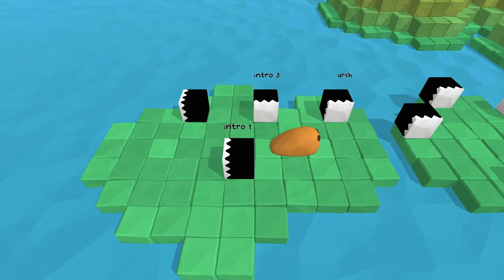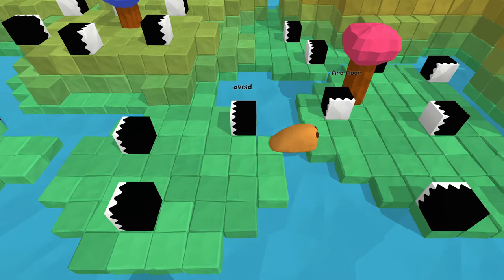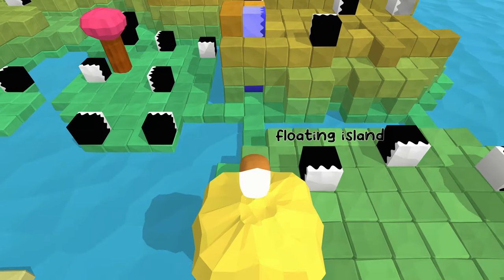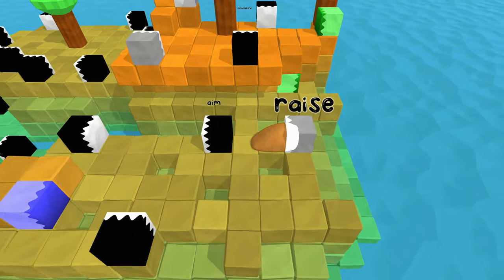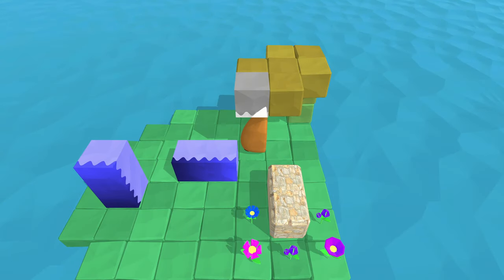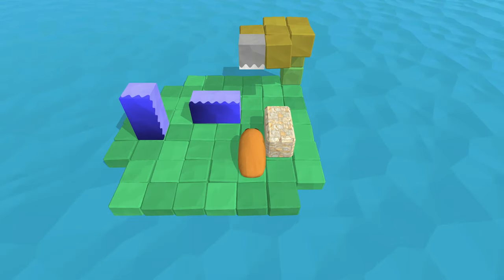Hello everybody, welcome back to A Slug's Dream. We are getting fewer and fewer levels that remain unsolved. I'm going to ignore Cacti Corner for now. We've done everything here. Rays - the problem with Rays is that I'm pretty sure there's no way for me to cheese this, so I actually have to figure out the solution to the puzzle.